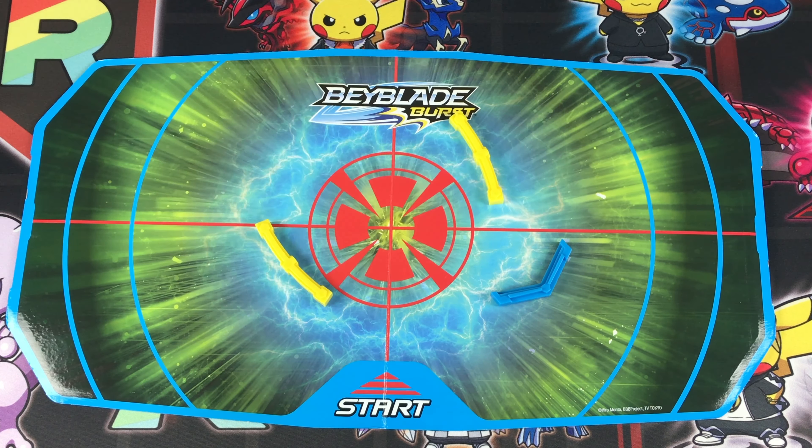I'm joined by Ryan and we're both going to do a practice round, but first let me show you how everything should go. Let me put a 15-point marker in the center. I'm going to be using Achilles, put it on the launcher — three, two, one, let it rip. The Beyblade goes around and you tilt it, then you knock it over.